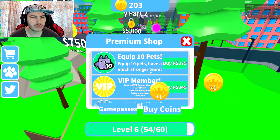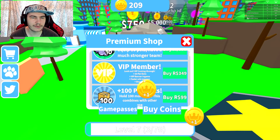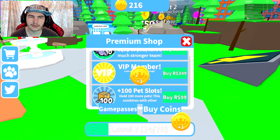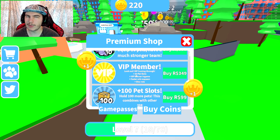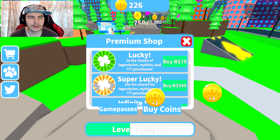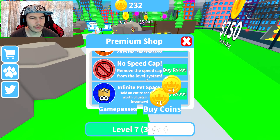VIP: faster orb respawn and Discord roll. I'm guessing orbs are client-based, not server-based, which means orbs on my screen aren't on other people's screens and only I can claim them. Open triple eggs — lucky. Question mark pets — super lucky. Infinite pets — seems a bit excessive. Double egg speed, two times coins, no speed cap — removes the speed cap from the level system.